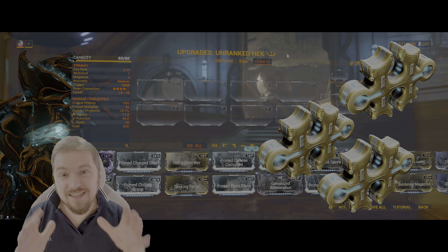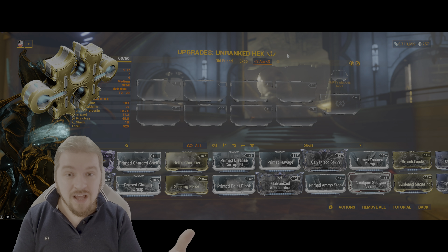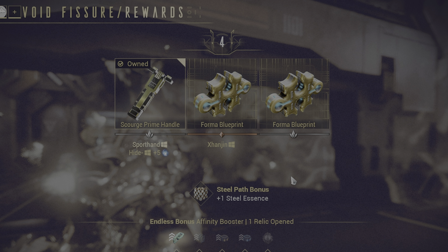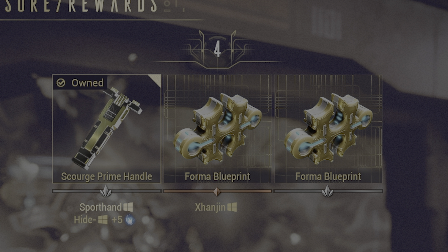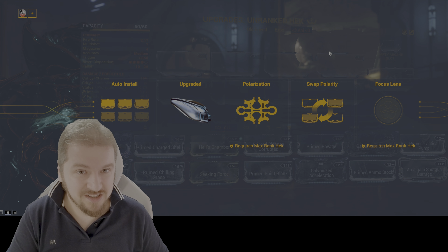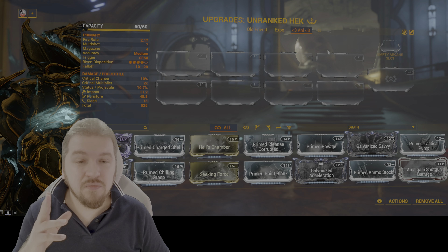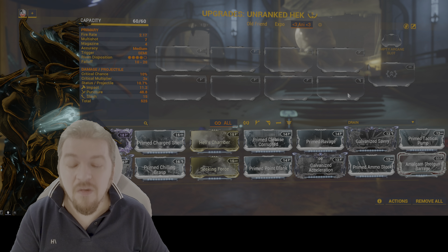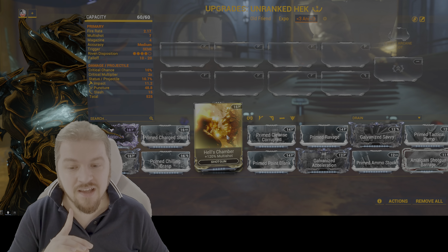This Heck has been forma'd nine times, indicated by the number next to the little star. I don't mean to scare you - for the weapon build we're recommending, three forma will be plenty to get you started. To do that you will need a rank 30 Heck - jump into actions and install by polarizing with a Forma. If you don't have Formas, the blueprints are obtained by cracking relics. There will be plenty of them, so whenever you crack a relic and there's a Forma blueprint, go for it. All veterans will tell you: always keep a Forma cooking in your foundry because we use hundreds of them.